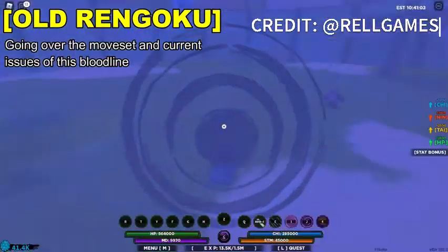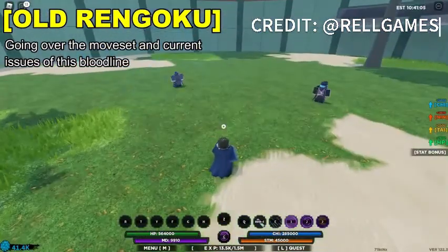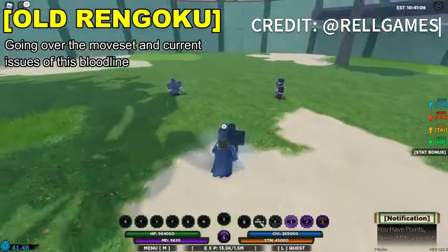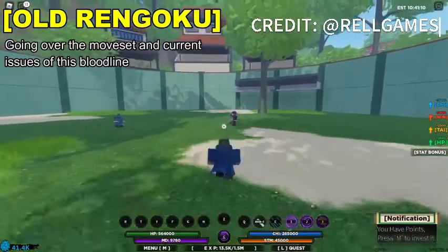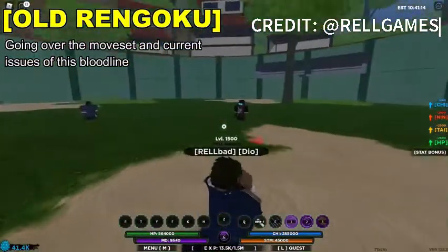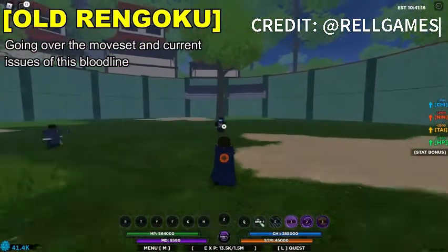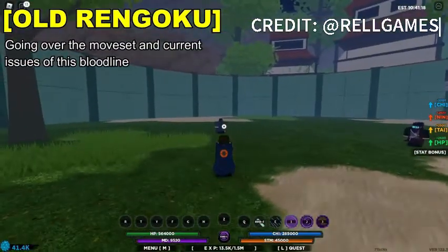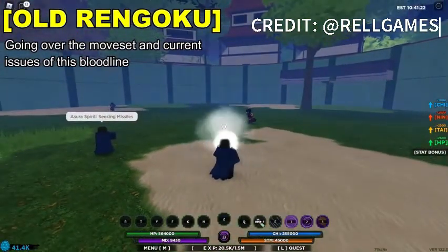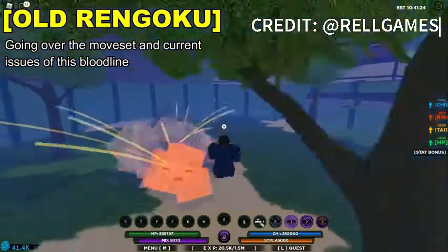The C-spec comes with all six stages. When we made this Rengoku, you see how the clones are not behind you — we wanted to make this feel like Rengoku. The issue with the current version is that it puts all the stages on cooldown for about 15 seconds each.